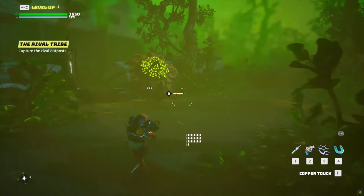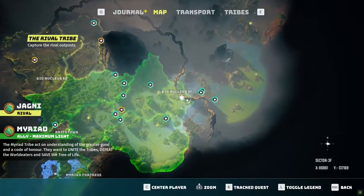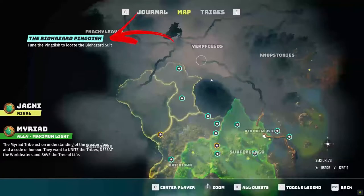To get this set, you need to find any of the Biohazard areas first. The closest one is in the Bio Nucleus 3F. Once entering this site the first time, you will receive a side quest called the Biohazard Pingu dish.